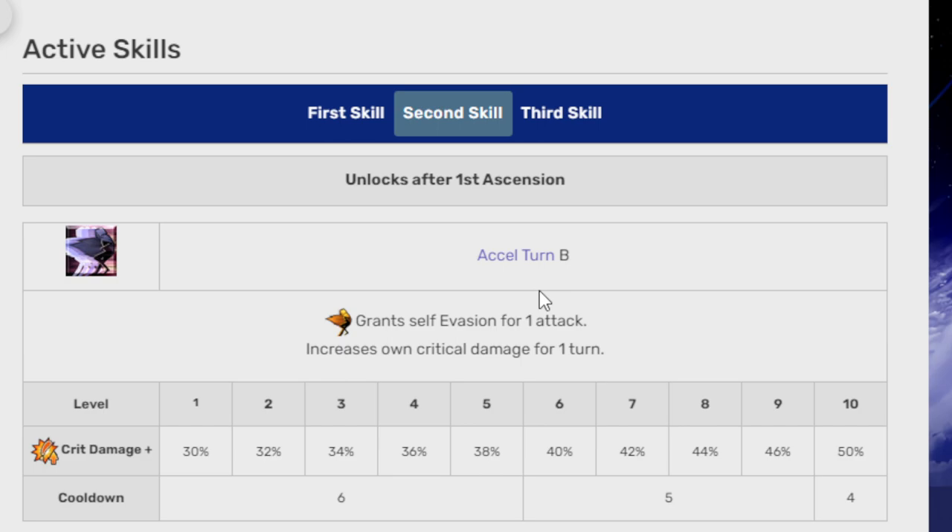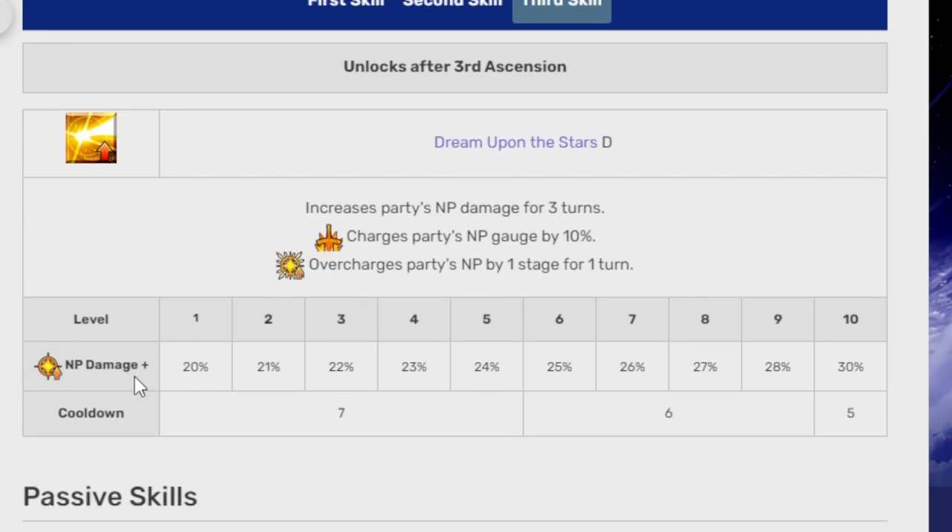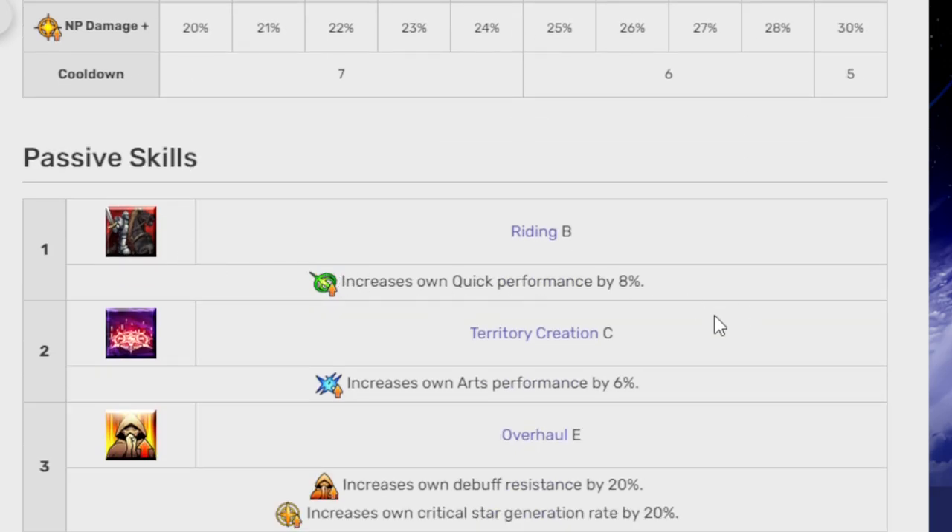The evasion lasts for one attack, so whenever you receive that one attack it goes away, which is pretty nice. Her third skill is Dream Upon a Star — increases the party's NP damage for three turns, charges the party's NP gauge by 10%, and overcharges the party's NP by one stage for one turn. NP damage is 30% at level 10. Her passive skills are Riding B, Territory Creation C, and Overhaul E.